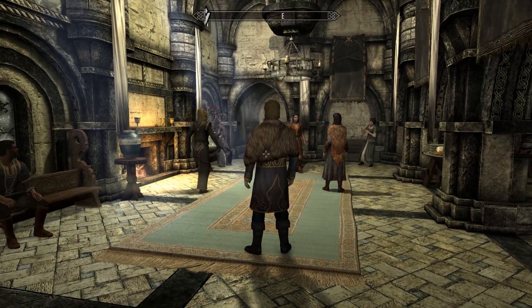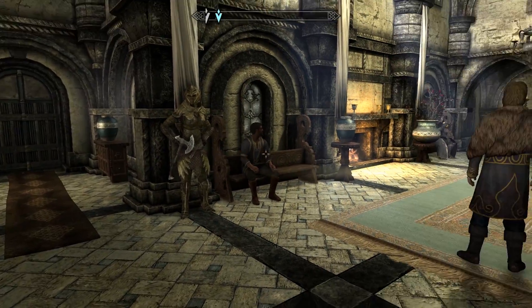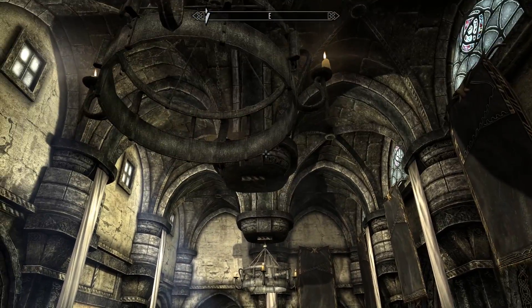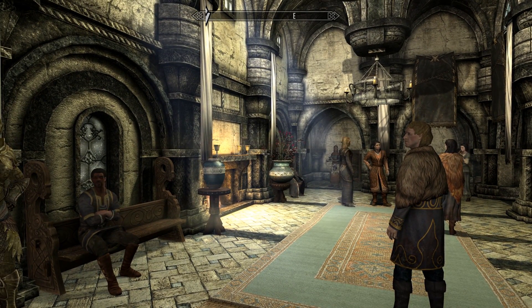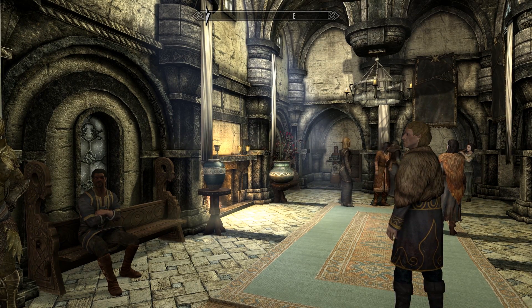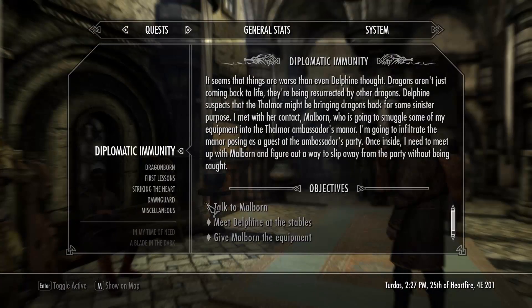Preparations are completed — we're inside and about to do our little sneak mission. We're probably going to call it a session right here and pick off from this point. That's pretty much it, folks — just wanted to give you guys this quick let's play episode for Skyrim in which we did part of the Diplomatic Immunity mission. We were making sure we had all preparations in place before getting into it. Let me know what you thought in the comments below. I appreciate the support — see you guys in the next video!